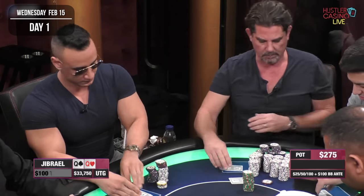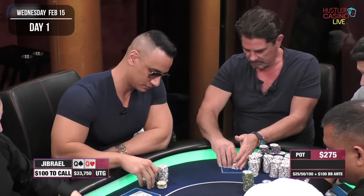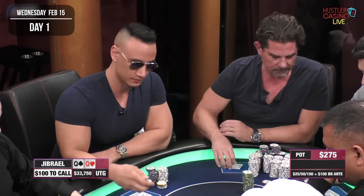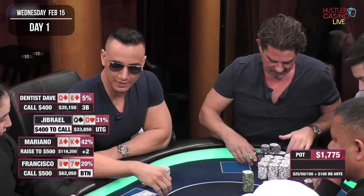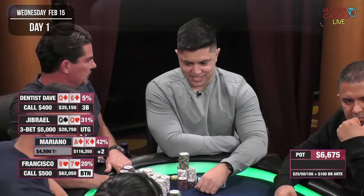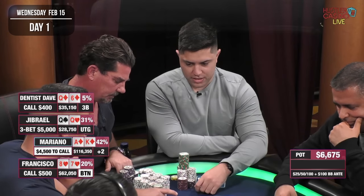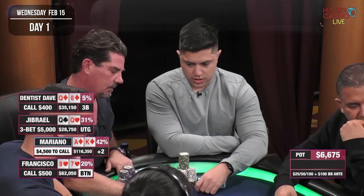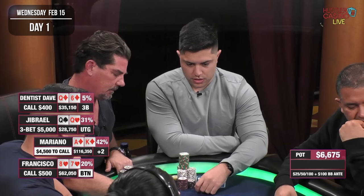Interestingly, the next fun hand is against the same opponent with the same hand — ace-king suited, this time the diamond variety. He limps in from early position for $100, I make it $500, a couple of people call, and when it gets back to him he puts in the limp re-raise, making it $5,000 to go. Typically this is a pretty scary hand — my opponent's got pocket queens — but I've got one of the best starting hands in no-limit Texas Hold'em.